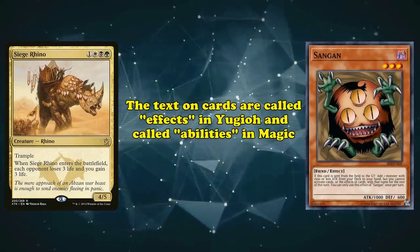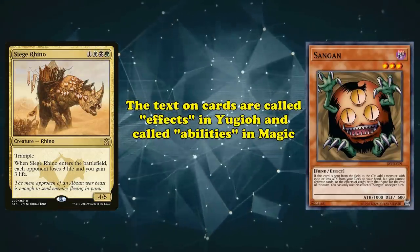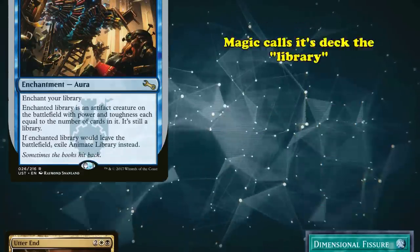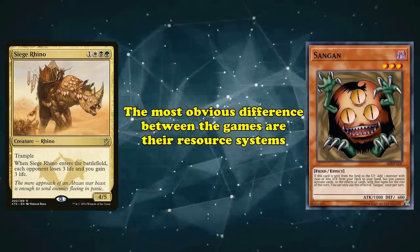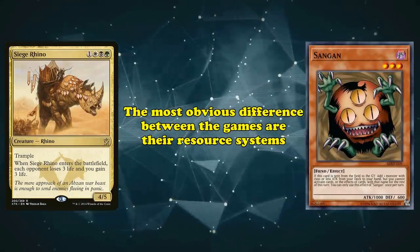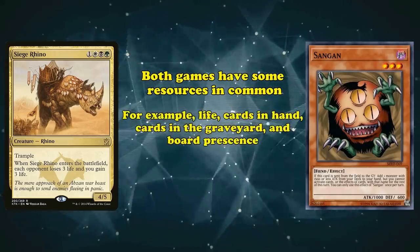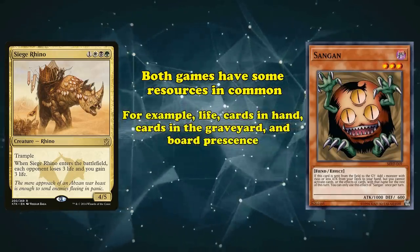First off, the texts written on cards are called effects in Yu-Gi-Oh! but called abilities in Magic. The Exile and Banish Zone are exactly the same, and Magic calls its deck the library. Both games have some resources in common, such as life, cards in hand, cards in graveyard, and board presence.